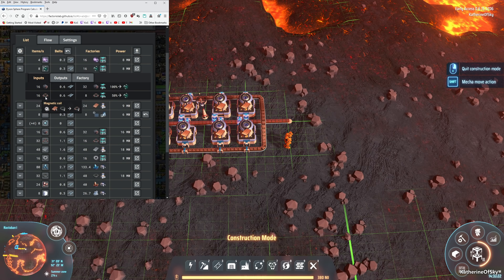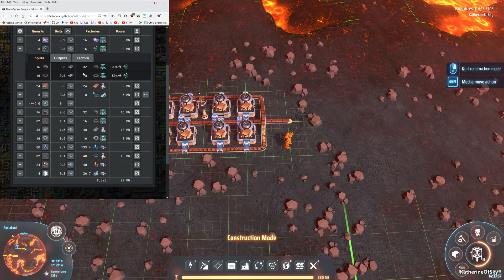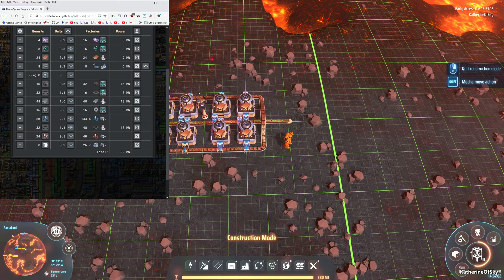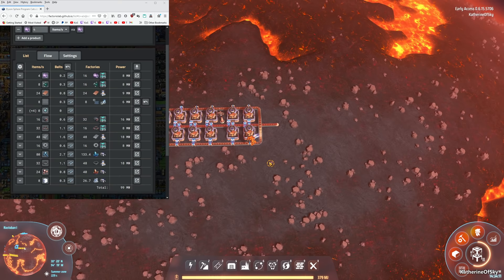These 16 are 50%, so we need to make 32 magnetic coils per second, and 50% of them are going into the green motors. That's going to help us divide our copper. I think I'll use a simple split because it's super easy with these fast belts — we don't even need to worry about multiple belt throughput, except on the magnetic coils where we'll have a couple of belts because of this 50% thing.